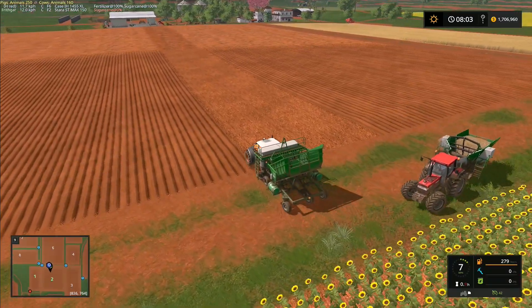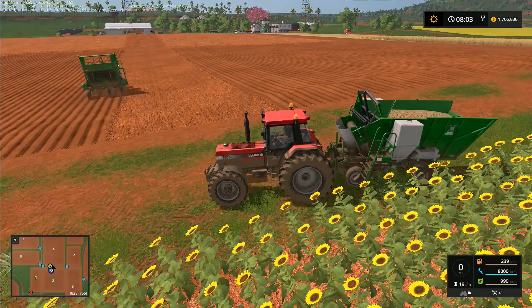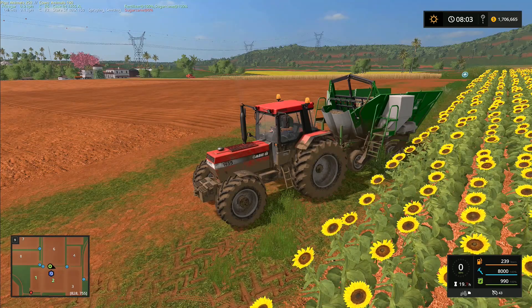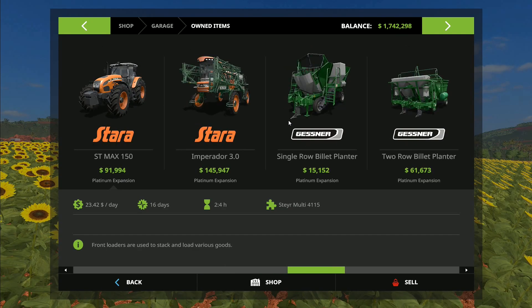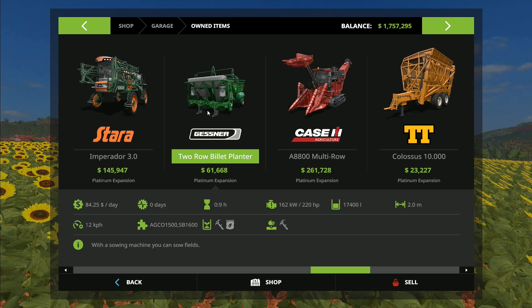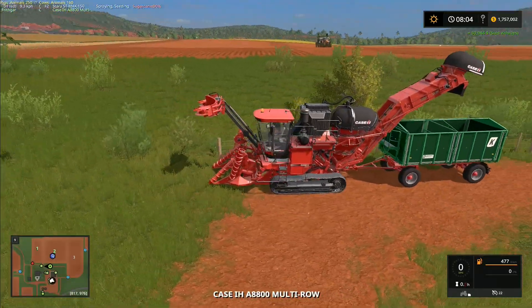We've got the bigger planter over there, and that's going to be the planter for the farm. The smaller one we're not going to use anymore. I'll sell the Case tractor - sell that right there - and I'm also going to get rid of the smaller planter. That leaves us with the two-row billet planter and one Case. Tell me in the comments if you think we should try to run two of these at once.